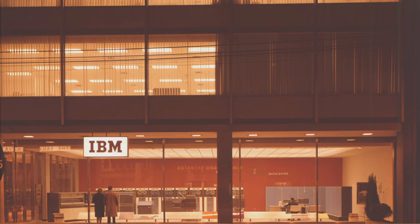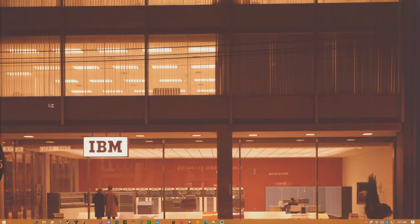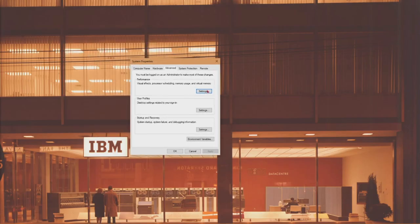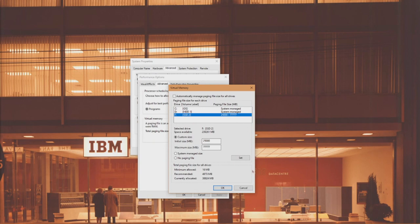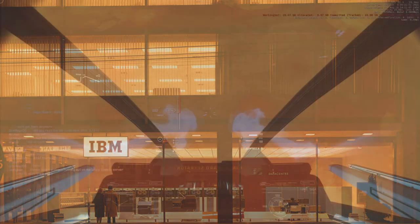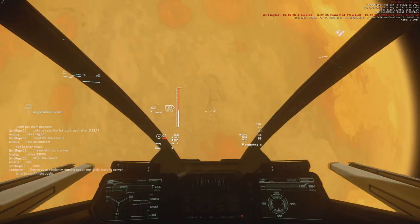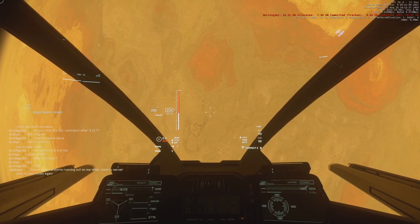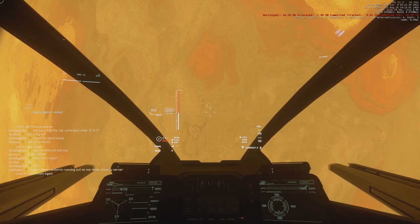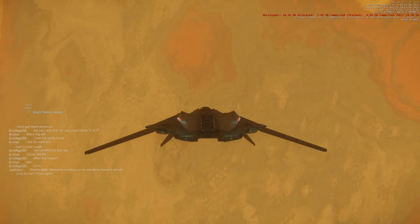Something that many people, including me, have had luck with is setting a Windows page file. This can offload some of the work of your memory into a cache on your SSD. To do this, go to View Advanced System Settings in your Start menu search, go to the Advanced tab, select Settings under Performance, go to another Advanced tab, and click Change under Virtual Memory. Select your SSD — specifically the one you have Star Citizen on — and set a custom size of 1.5 times your RAM to roughly twice the size of your RAM to be safe. Do not select No Page File and don't set anything to zero, as this can blue screen your PC. I have 32GB of RAM and I set mine to 25,000MB to around 7,000MB. This isn't exactly 1.5 to 2 times my RAM, but I've played around with this and found that it works best for me. The above ratio is just to be safe and find a good starting point.